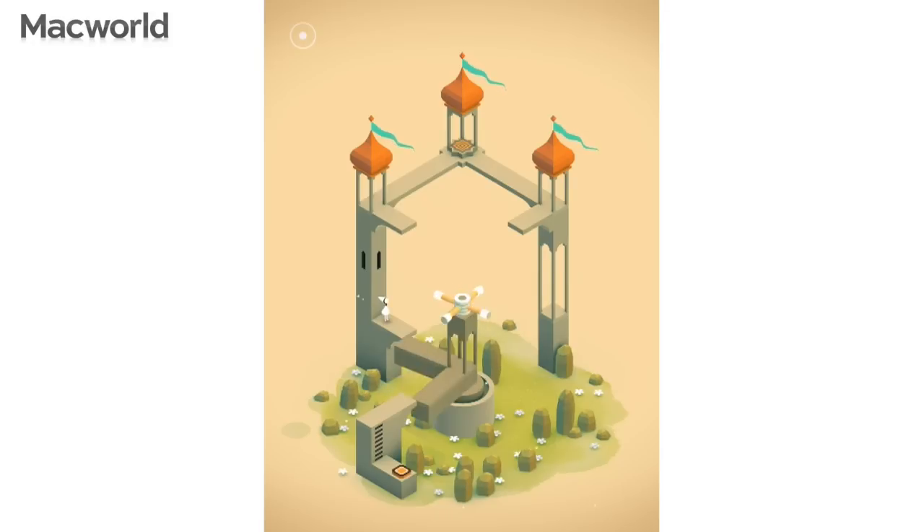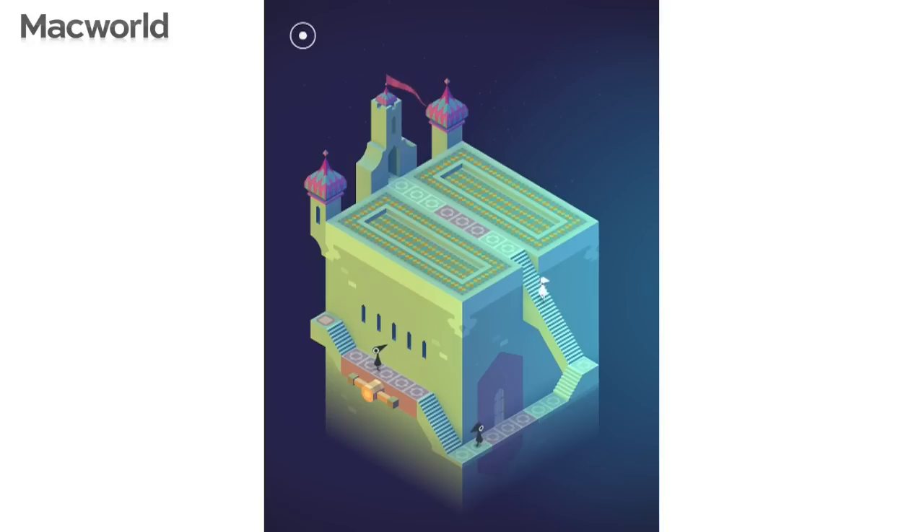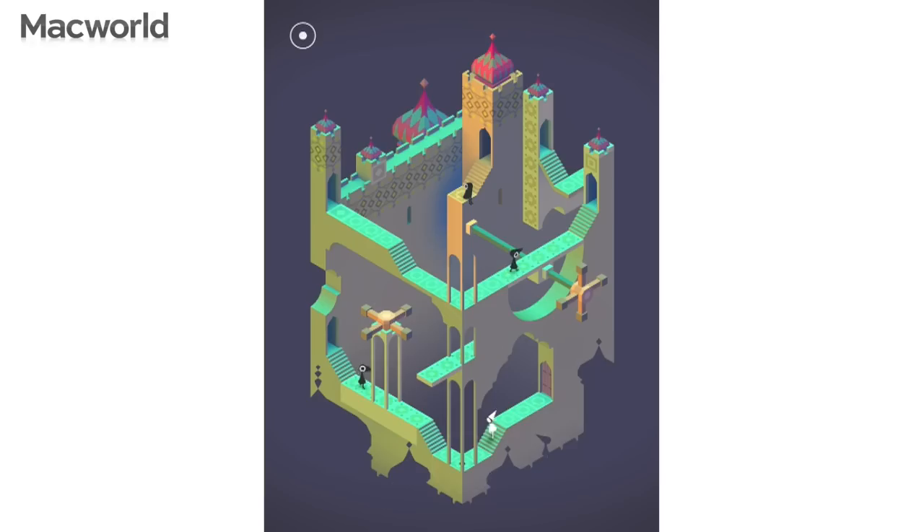Number three is Monument Valley — a classic. This was in last time; it's been knocked down a place. But Monument Valley, you can't keep it down for long. It's a beautiful game — it sounds beautiful as well. It's all about optical illusions, M.C. Escher landscapes and structures. The puzzle on each level is to manipulate the impossible architectures around you, because anything that looks possible is then possible. If you can make two walkways connect with each other — even though they shouldn't, but if you can make it look like they connect — then they do connect and you can walk across. It's all about manipulating perspective. This is a stunning game, and we want developers to be attracted to the App Store and make things like this.